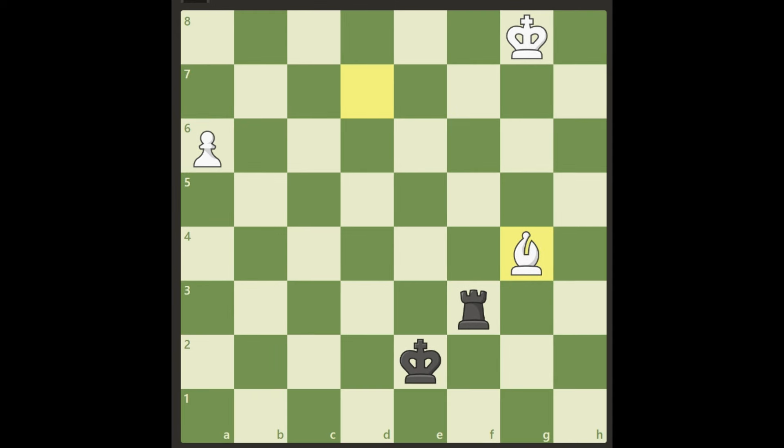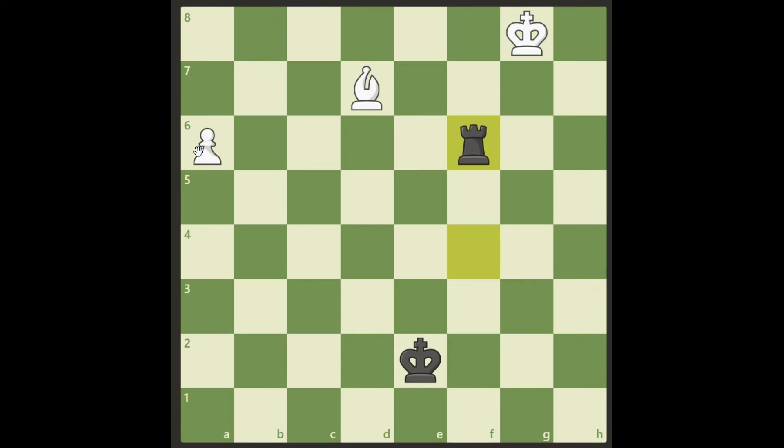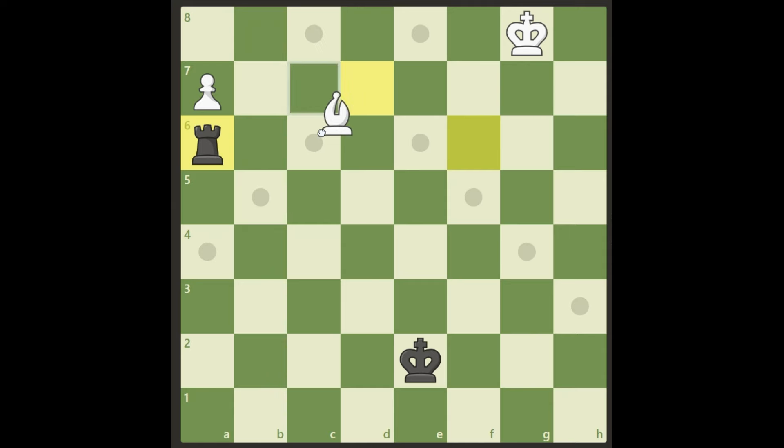The last option for black trying to stop this pawn is to take bishop d7 and play rook f6, attacking the pawn. When we go to a7, black wants to stop it like this — but that's not winning for black either; that's losing directly. You see of course we have the fork here with our bishop, and black is just losing.